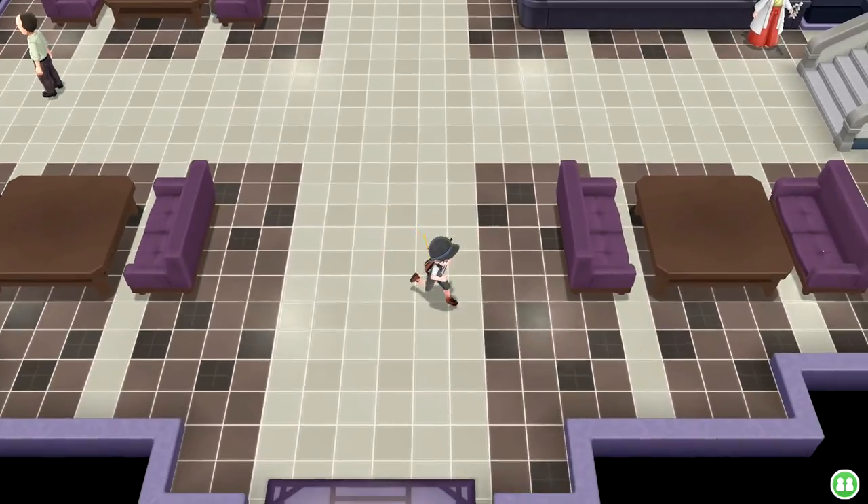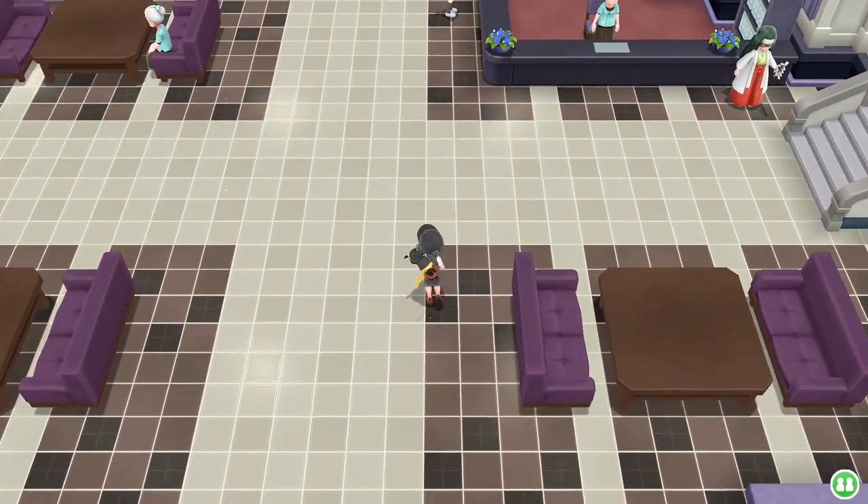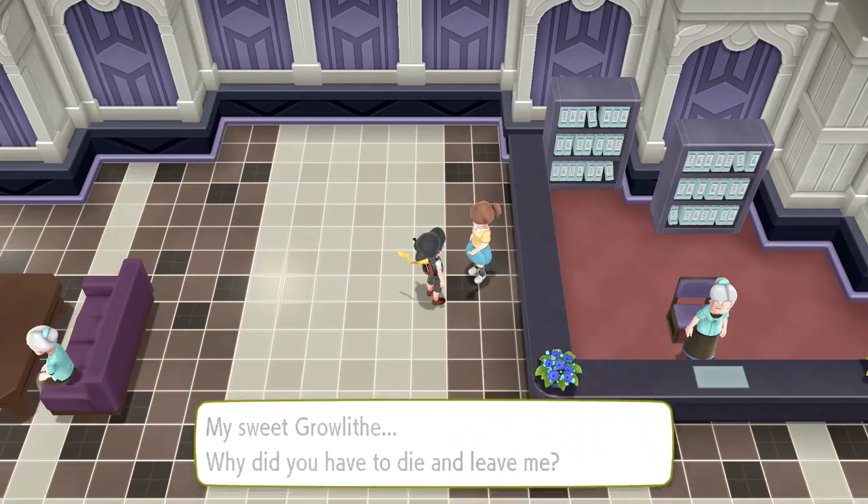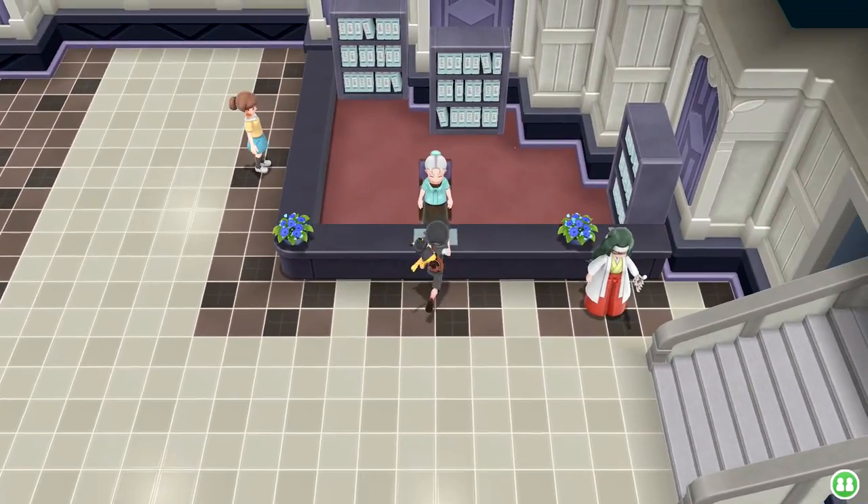So we're looking nice and formal now and can continue to explore this lobby area. 'My sweet Growlithe - why did you have to die and leave me?' No, that's so sad. I don't want to hear it anymore.